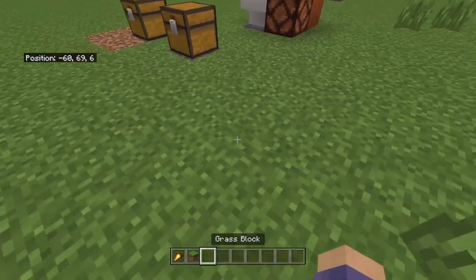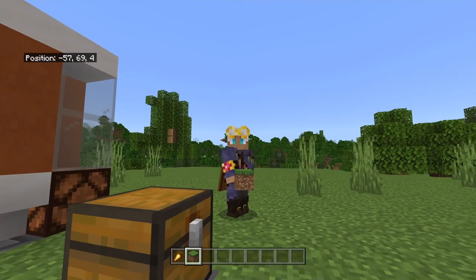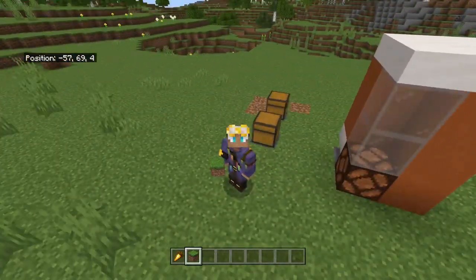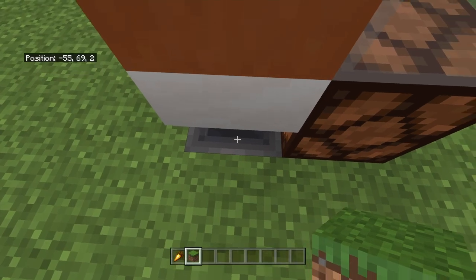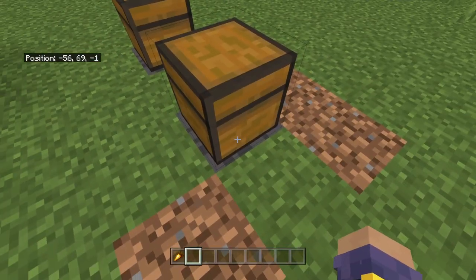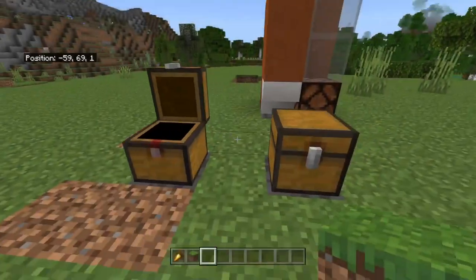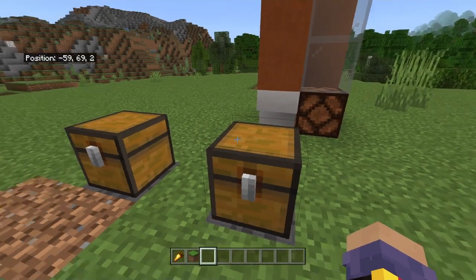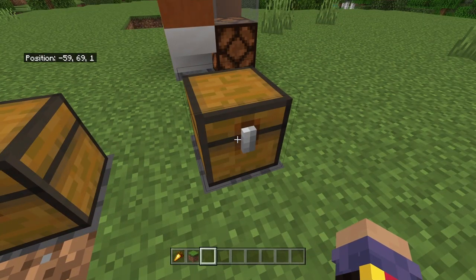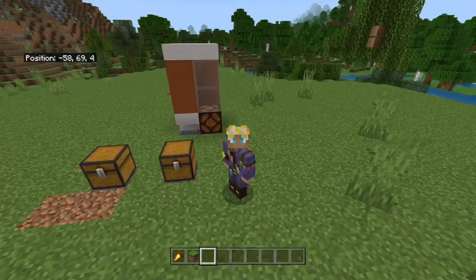The light has turned on and the golden carrot has been dispensed — it even keeps the name. Now for the real test: will it know the difference between gold and a dirt block? Drop in the dirt block and you can see the piston does not fire, the light does not turn on, and the refund system activates. Checking the chest — there is nothing in it. The vending machine works correctly!